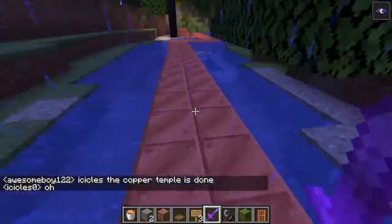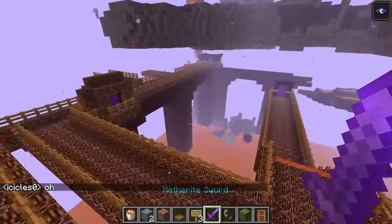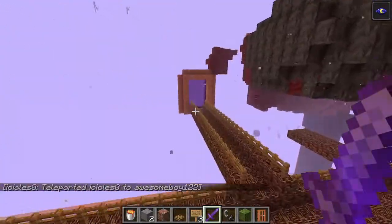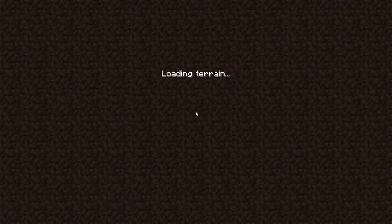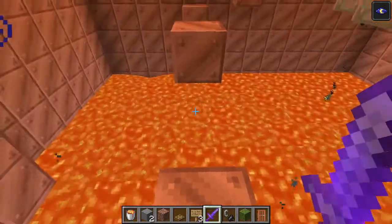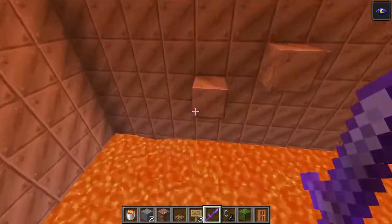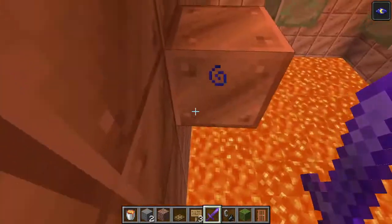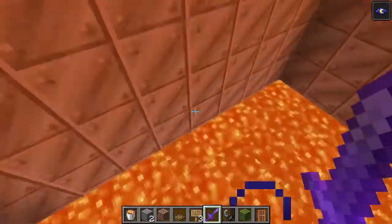I'm gonna show you the copper temple. My friend and I made this thing off-camera called the copper temple. That's the portal — I might have showed it to you guys already. Here's the copper temple. You're trying to get the reward — I promise you guys, it's not a chicken spawn egg. I promise. It's an egg, bro!